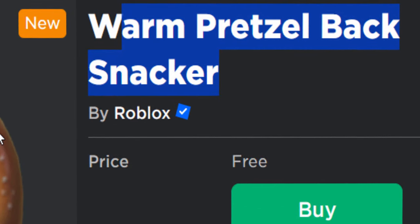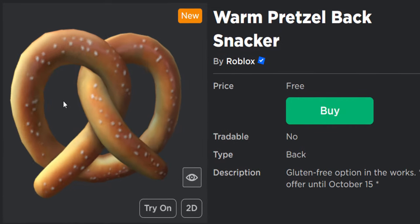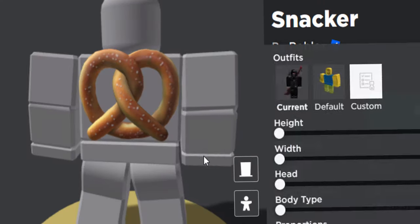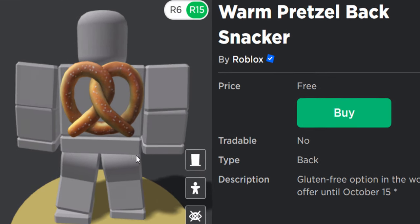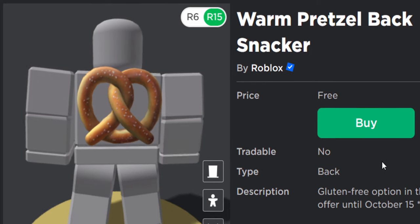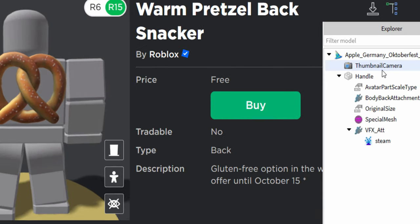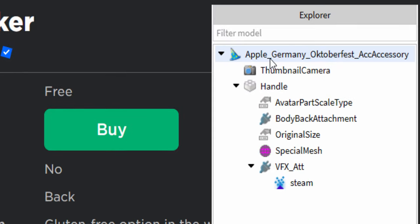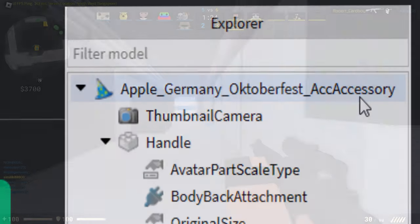I like the name on this one — at least they were creative with it, right? So yeah, you can now get a free pretzel back accessory. It's available until October 15th. I actually looked at the Explorer on this item and the original name was Apple Germany Oktoberfest Account Accessory. That's pretty cool.